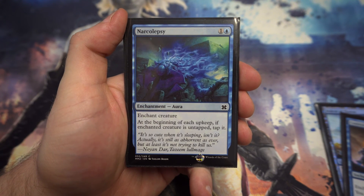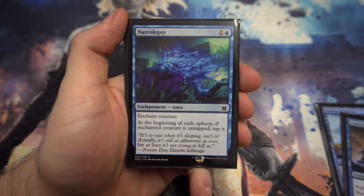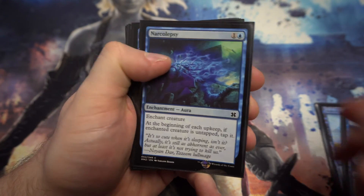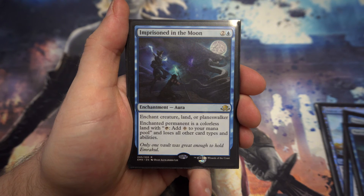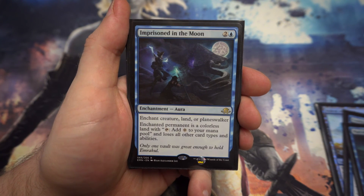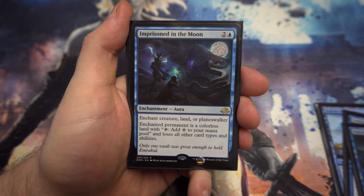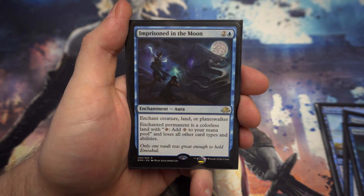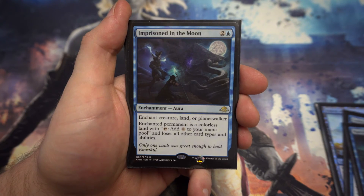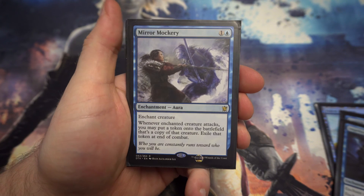Next up we've got Narcolepsy — for one and a blue, enchant a creature. At the beginning of each upkeep, if it's untapped, tap it. A nice way of just making a creature unable to do anything. Imprisoned in the Moon from Eldritch Moon — for two and a blue, turn anything — a creature, land, or planeswalker — into just a mana source essentially. Emrakul coming out? You're just turning it into mana. Absolutely love it.